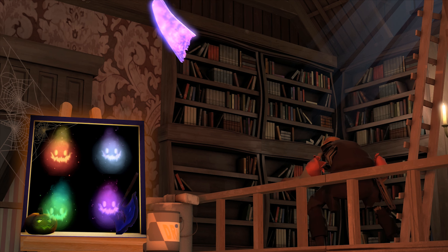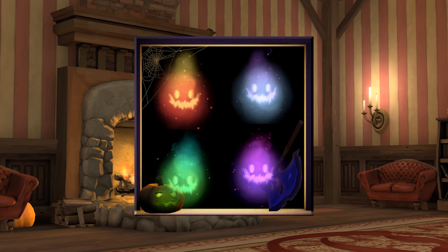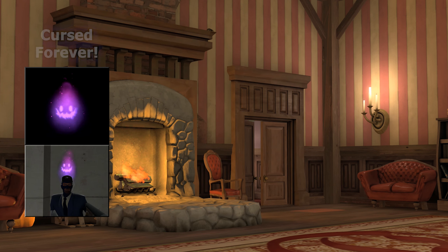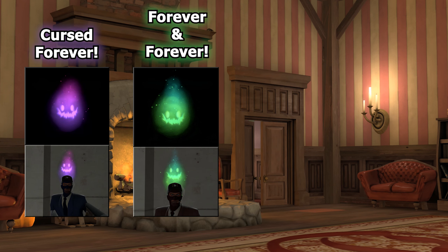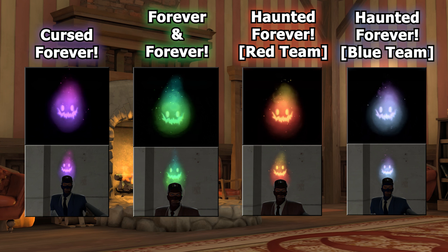The unusual effect we have up next is called Haunted Forever, made by this workshop creator. The variation in colors is great — the purple variant is called Cursed Forever, the green variant is called Forever and Forever, and the team-colored variant is called Haunted and Forever. The subtle gradient from bottom to top on each variation is amazing, and the slow rising colored embers give this effect a really nice visual appeal. On top of that, the ethereal smoke effect is really nice, and the shimmering eerie smiley face in the center just gives that spooky spirit theme overall. I really need this effect this Scream Fortress, and if it gets added, I hope to unbox it.